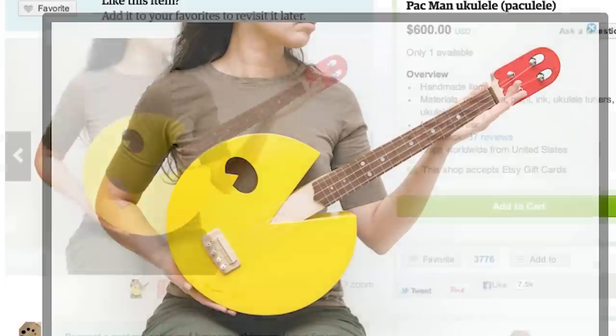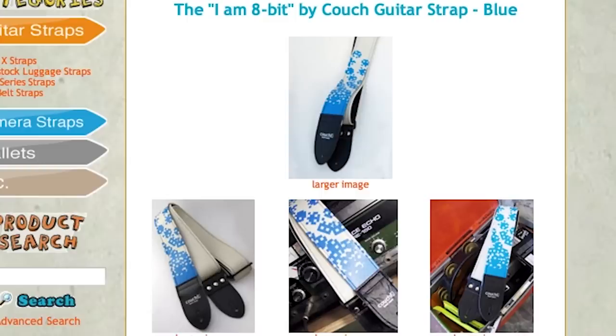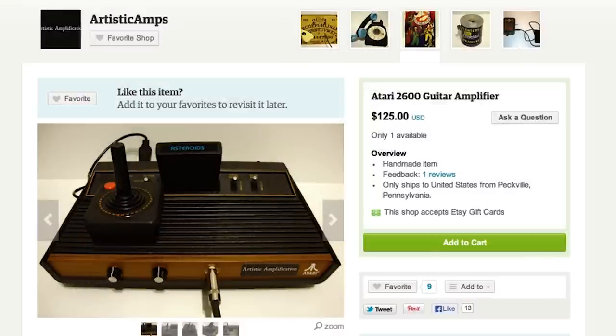After shredding on the slopes, shred on a Pac-Man ukulele with some Nintendo guitar picks and an 8-bit guitar strap. You can practice with the Super Mario Bros sheet music all through an Atari 2600 amp for that retro sound. Once you've honed those ukulele skills,